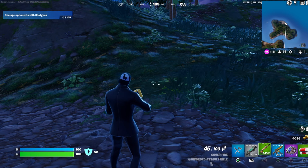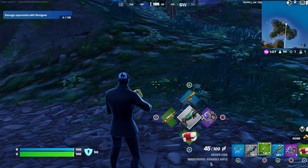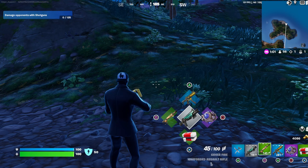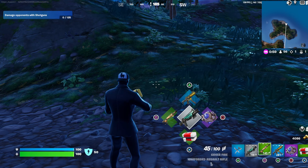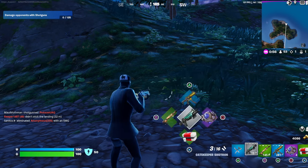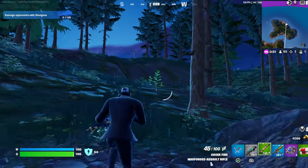All you do is hold your R1 and it'll pull up your menu — hit your square, triangle, circle, or X. Or to switch to your center shotgun, just tap your R1 and you can flip through them this fast — so much faster.